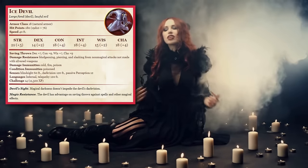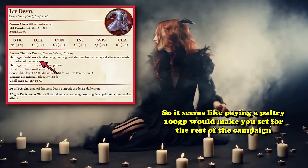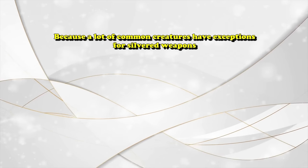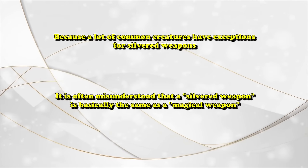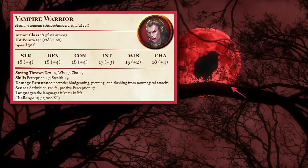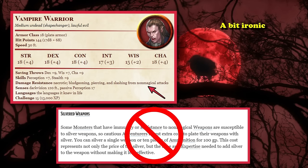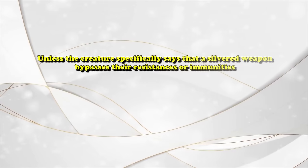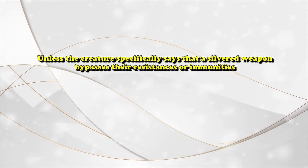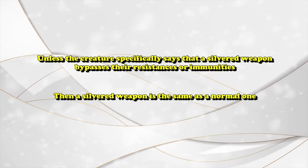Or if you have lots of devils, like the ice devil, which is resistant to all non-magical attacks that aren't silvered. It seems like just paying 100 gold to silver one weapon would set you for the campaign. However, it's commonly misunderstood that silvered weapons basically count as magical weapons. If you're fighting a vampire who is resistant to non-magical weapons, a silvered weapon doesn't actually deal full damage against them — unless the creature specifically says that a silvered weapon can bypass their resistances, silvered weapons just act like normal non-magical weapons.